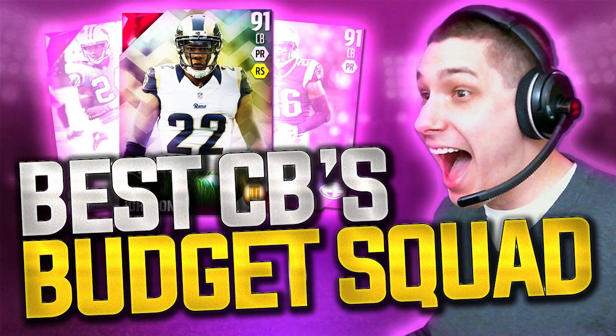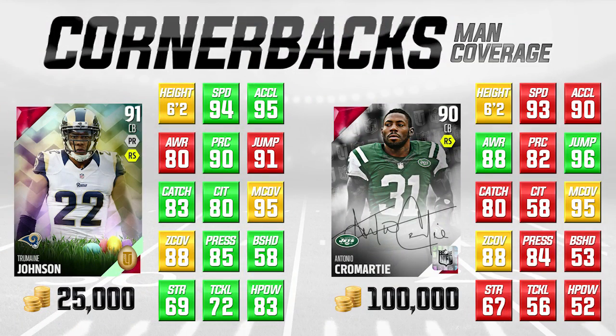Hey, what is happening guys? Clickwood here back again bringing you guys another Madden 16 Ultimate Team Budget Squad episode. Today the position that we're going to be taking a look at is cornerback, one of the most important positions in Madden. I always say it every year — cornerback is one of those positions where you really should spend money and get the top of the line guys if you can afford them. But when you're first starting off, or if you're just getting back into Madden and you don't have a lot of coins to spend, I want to put together a list of guys that I think can actually help you out. So we're going to focus on a few different types of players, starting today with man coverage cornerbacks.